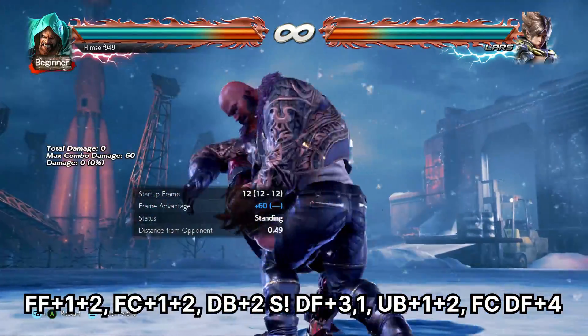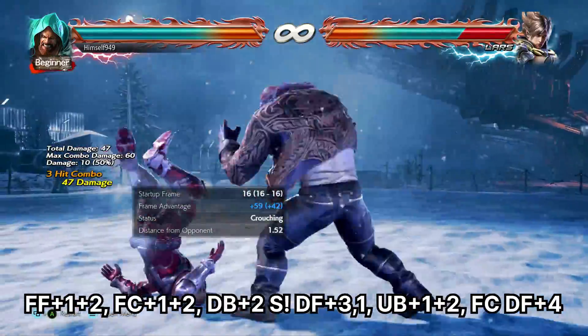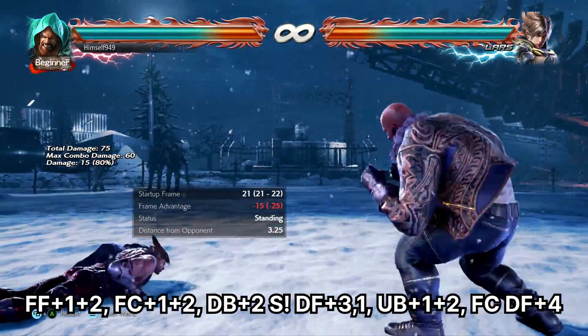For a 1 plus 2 break we have All Around the World — this is a launcher. The easy combo does 75 damage and the sweep is guaranteed.